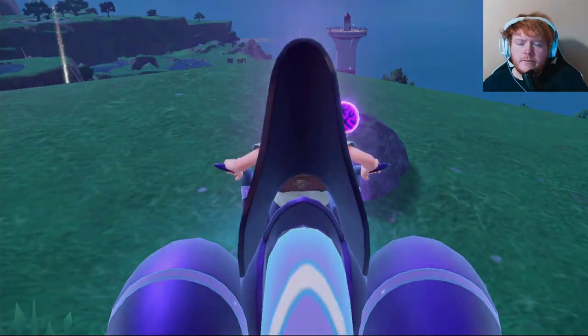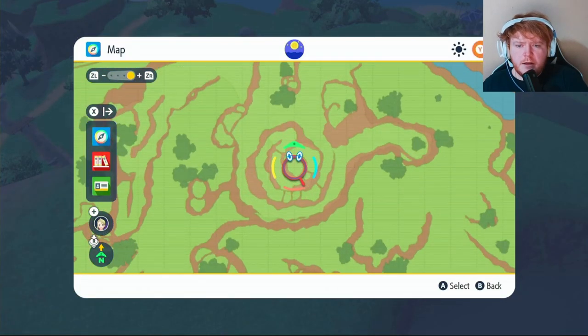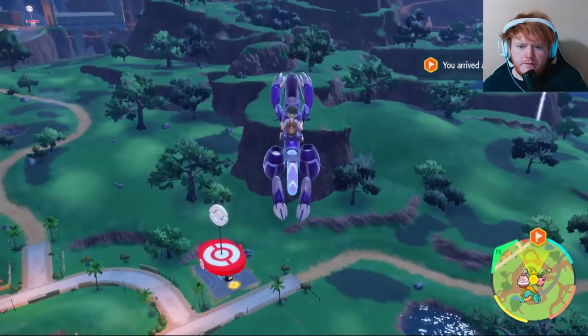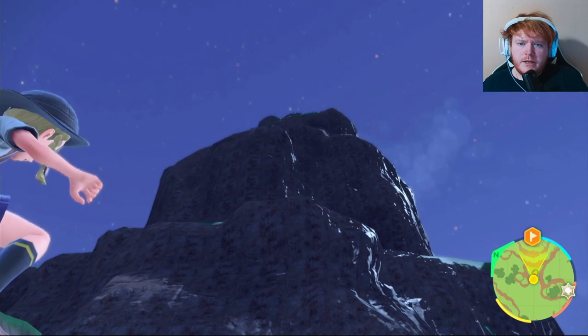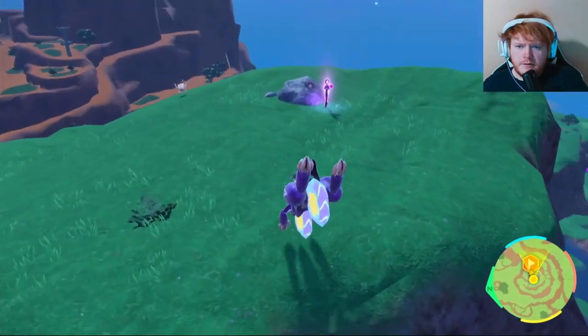All this talk about stakes making me hungry. Up next we're going to be going to this spiral right over here, so let's zoom in and put a waypoint right here. We can just fly over from here and make it as far as we can, and then we're going to be climbing all the way up there. Once you finally make it to the top, you should see the stake right there.